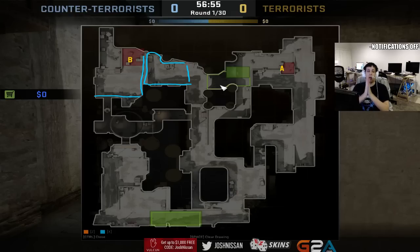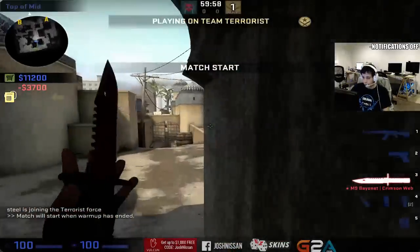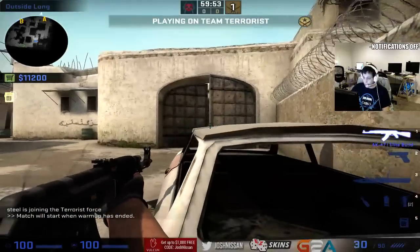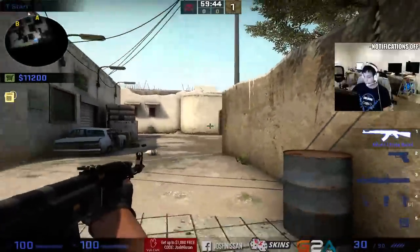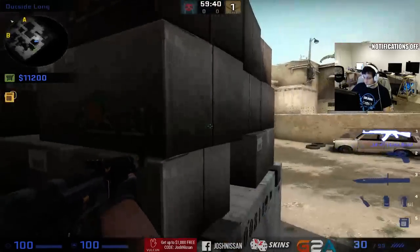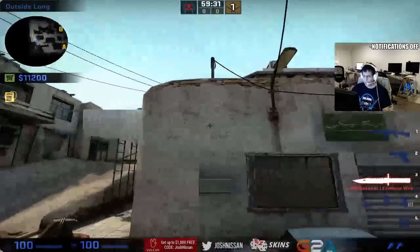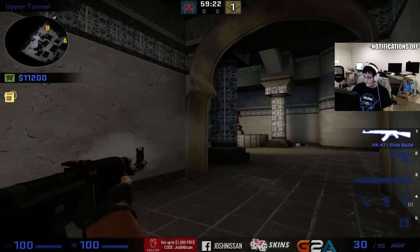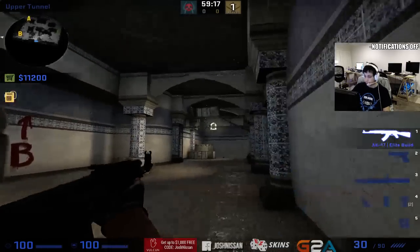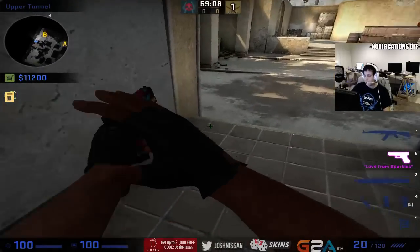Now the terrorists can start running their strats when the counter-terrorists are pushed back. A terrorist sitting outside Long looks into the doors and kills anyone pushing - you could even use the Hiko spot back here. You can shoot from the box, camp in the corner. There are many places to play Long from. Same thing at B tunnels - from the pillar, from back here, through the crack, in corners, or behind boxes on the stairs.